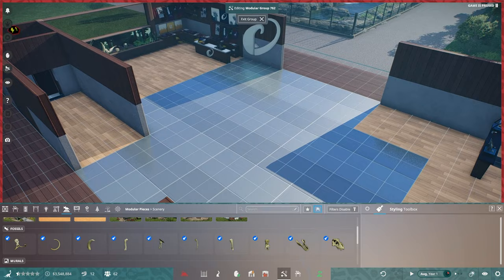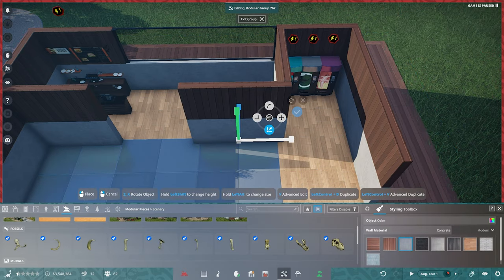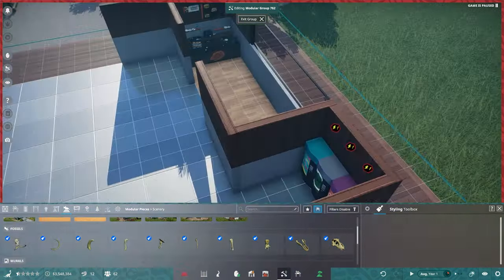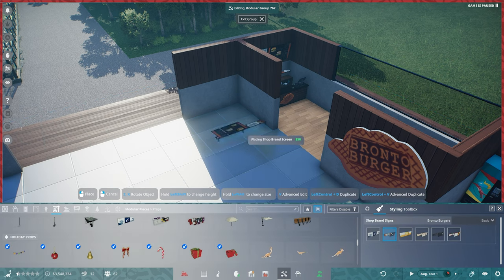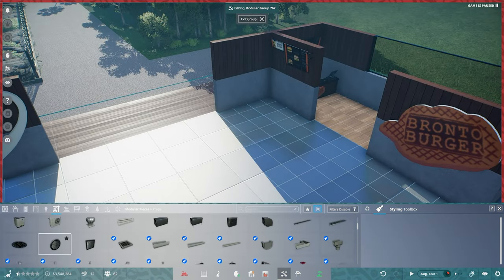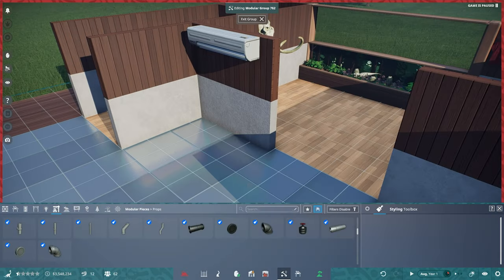There are still quite a few things that need improving. We need staff — some sort of management roster — because at the moment staff don't really exist; you have to click on a habitat to clean it or refill feeders. Your vendors don't have anyone working in them, there are no ATMs, you can't click on guests to see their enjoyment. A lot needs to be added to the game.